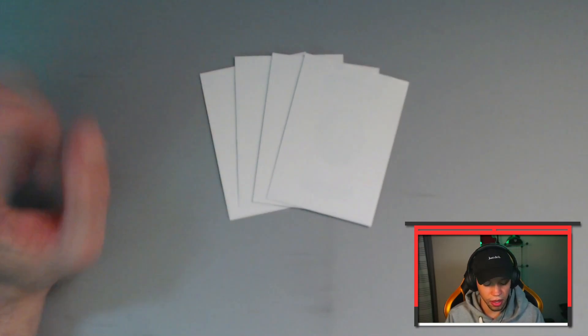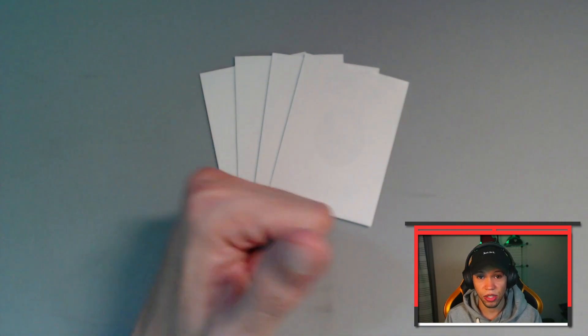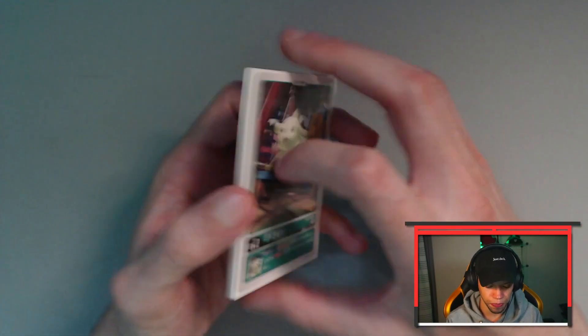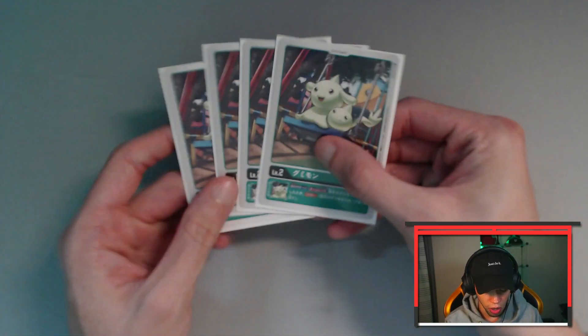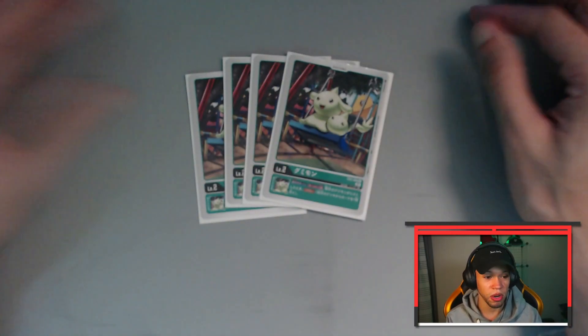Taking a look at the deck, the three words that come to mind when I talk about green X Antibody are fast, strong, and control. The deck has tons of tools to control the board, and one of those involves the resting mechanic. Because of that we're going to be running four copies of the level two Gumimon, who whenever you rest a Digimon once per turn can draw a card.